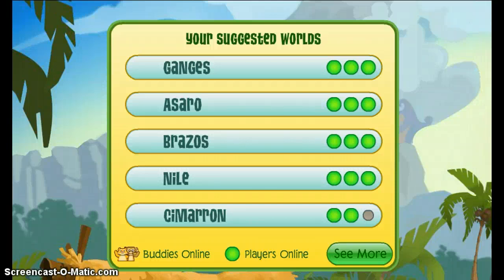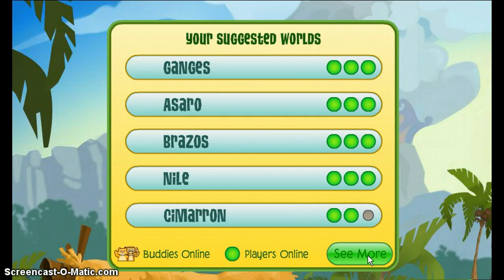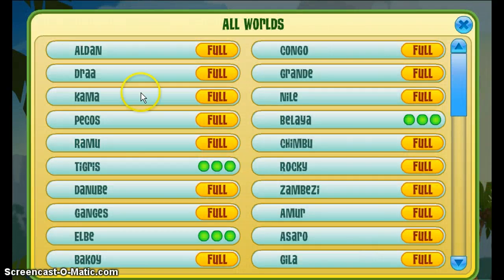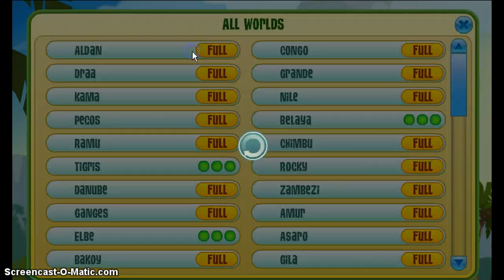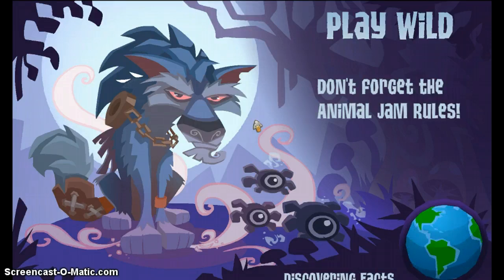Hey guys, welcome to another video. Today I'm going to be showing you how to hack someone on Animal Jam. I am on my own account right now. If you want to hack someone that's really rare and get the best rares and betas, you need to go on the server Alden, because that's where most rare people actually go. If it's full, just go on the server under it.